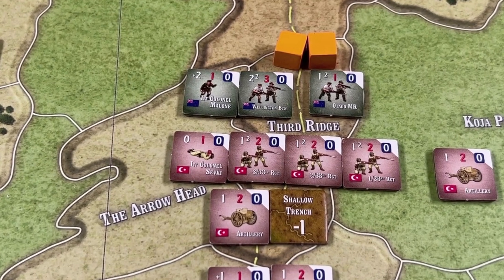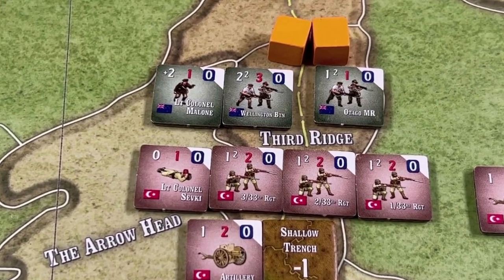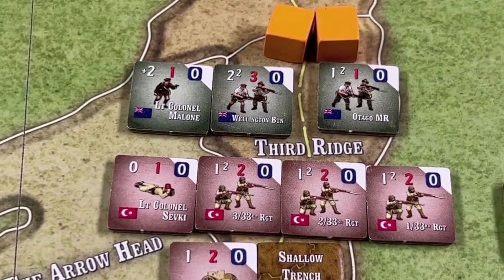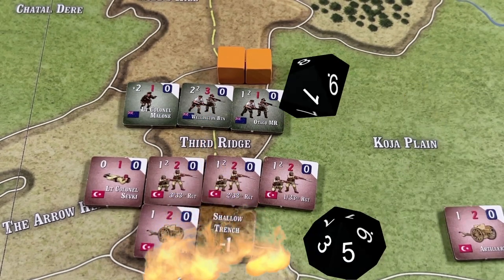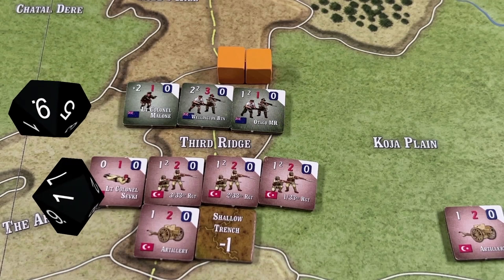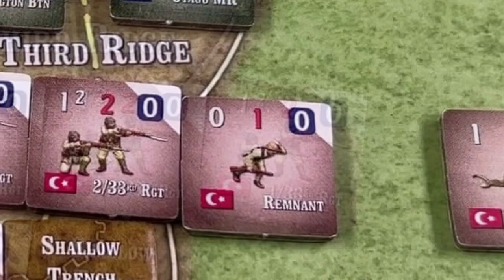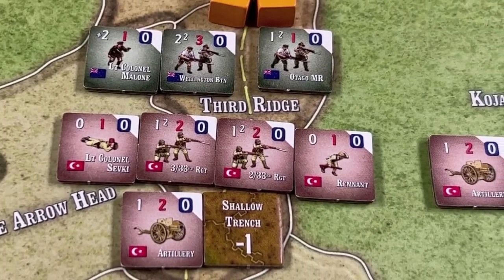The New Zealanders, wanting to hold on to Third Ridge, send Lieutenant Colonel Malone and the Wellington Battalion on a march to join their brothers, and they reach Third Ridge. The just-moved New Zealanders conduct advancing fire, rolling two dice. With Malone's bonus and the shallow trench, fives or less will be hits. The Anzacs score one hit and the Turks reduce one infantry battalion to a remnant.